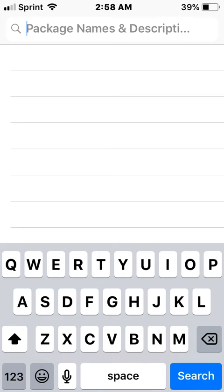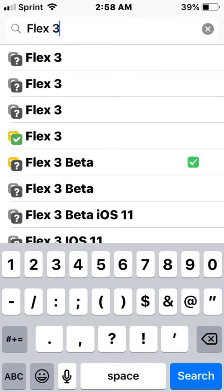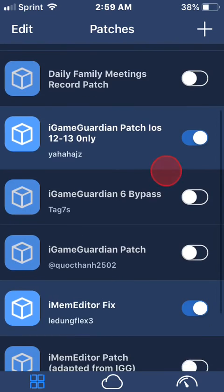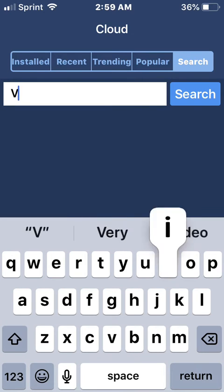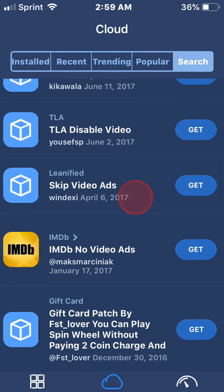Last but not least is Flex3 - specifically Flex3 Beta since Flex3 regular stopped working. This tweak gives you a bunch of patches, many of which are community-made. You can make an account and I think it's about five dollars for unlimited downloads per day, though you can use it for free with limited downloads. The developer is John Couch. You go to the search tab and look up 'Skip Video Ads' or 'Speed Up Ads' - and you'll find 'Speed Up Ads' and 'Ad Super Speed' as two patches you can install.